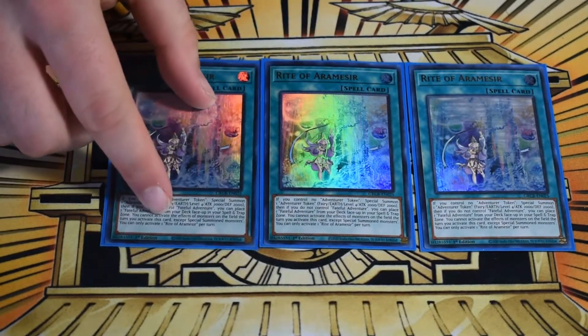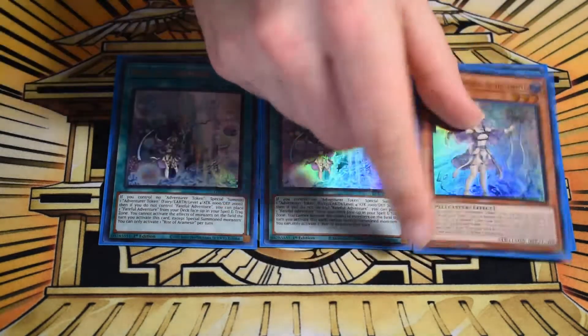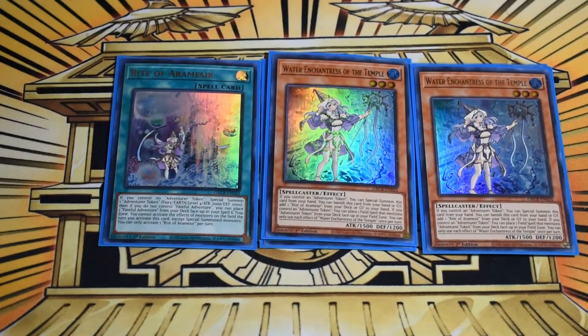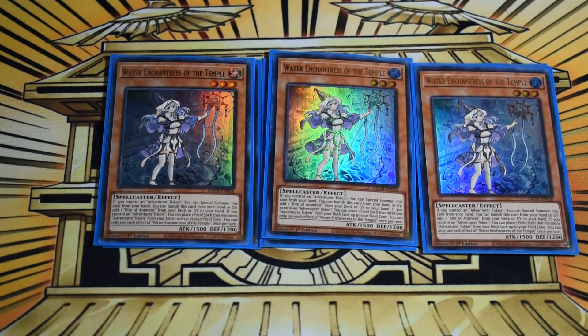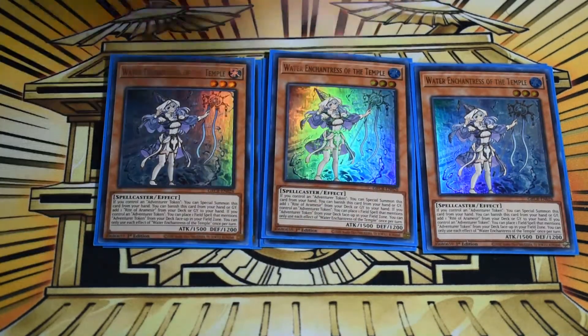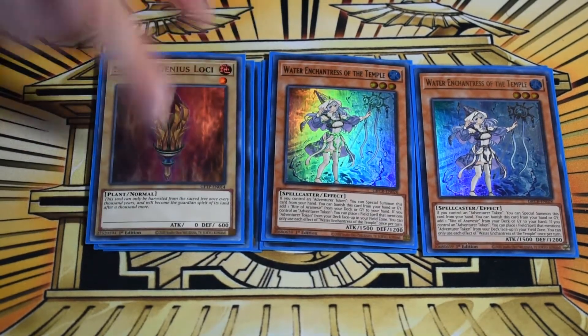We start with our Brave package: three Right of Aramis and three Water Enchantress. Enchantress searches, and Right gets you the token and the Journey, which gets you Griffin and Draco Back — your omni-negate and your bounce, respectively, that you can access every single turn. This is the package you want in play, giving you an omni-negate on your opponent's turn as a worst-case fallback.